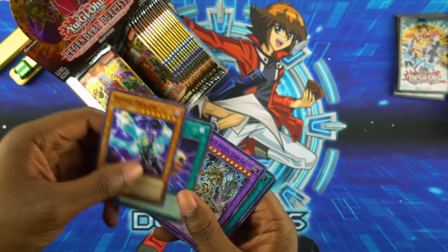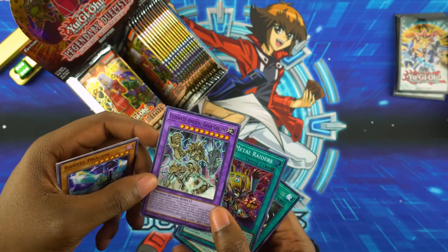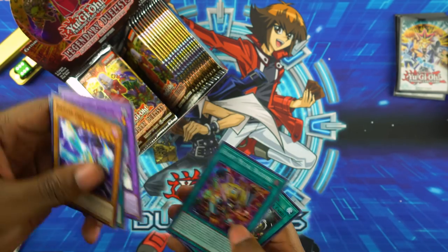Crawlers can use Worm Bait to summon. Ultimate Ancient Gear Golem — I think I mentioned in a video before, this is like my favorite card ever. I have it in ultra, they have it in common. Heavy Metal Raiders — that's a super.